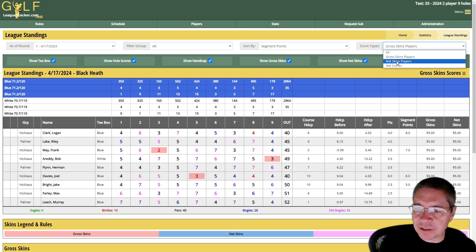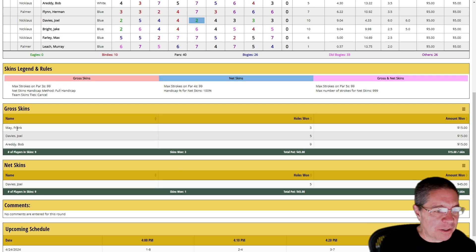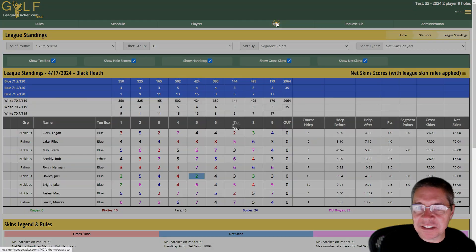Looking at net skins players, the scores change to show their net score. In this case there's only one skin — Joel Davies made a net eagle on the fifth hole and everything else canceled out. Scrolling down we see a summary: gross skins had nine players, three skins were won, the pot is forty-five dollars, and each skin is worth fifteen dollars. Joel is the only winner and won all forty-five dollars. If a player wins more than one skin, they win that skin amount times the number of skins won.